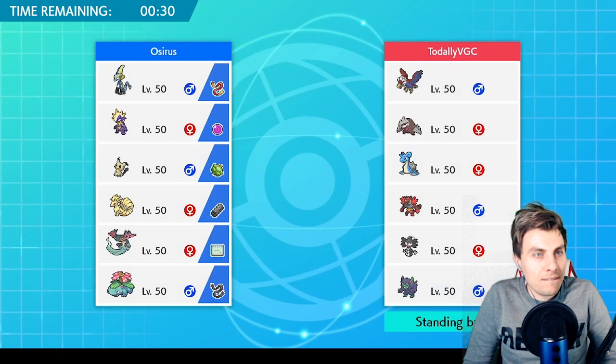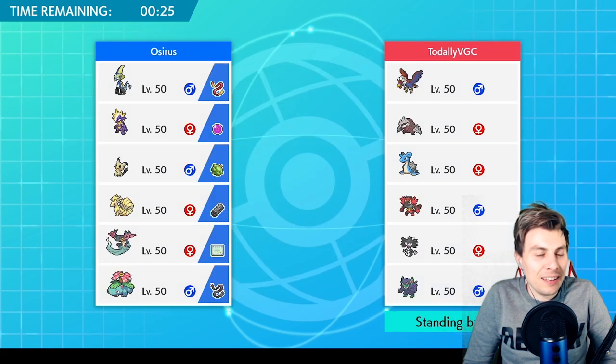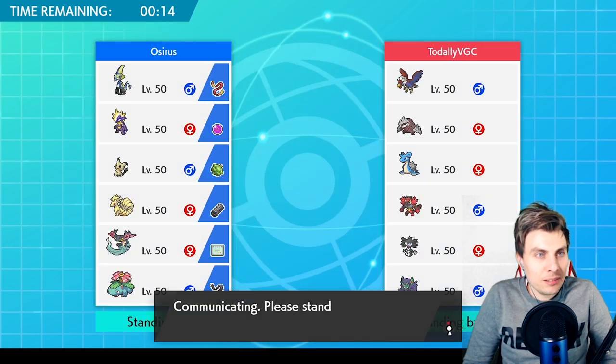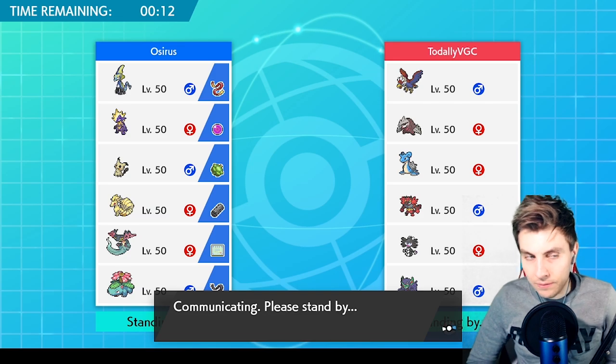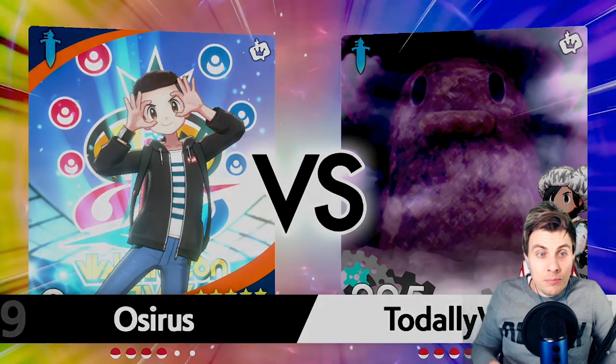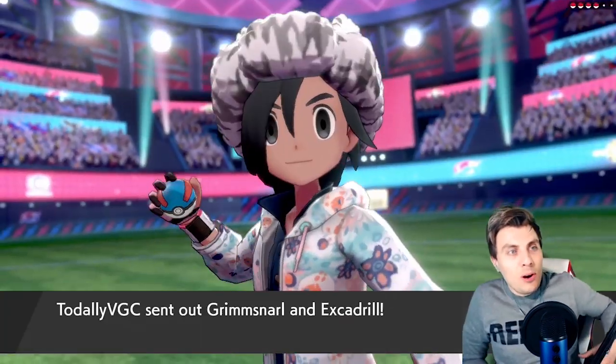We've got to be careful around Gothitelle and Excadrill, but otherwise I think we do all right. In the back, let's go Venusaur and Ninetales. There's a lot of psychic weakness here but we've got firepower too — we can deal with Gothitelle. It's not ever going to be the most offensive Pokémon. We don't even need to worry about Competitive Gothitelle because we've got no Intimidate on our team — we're fine.